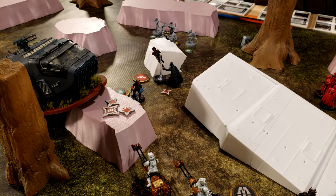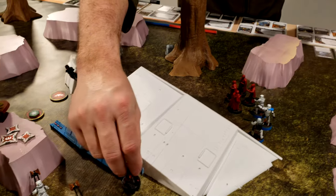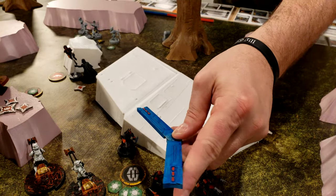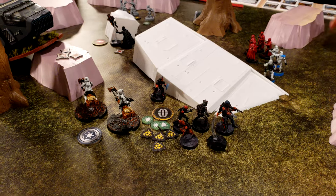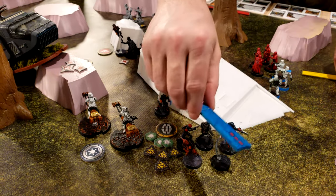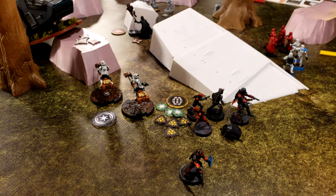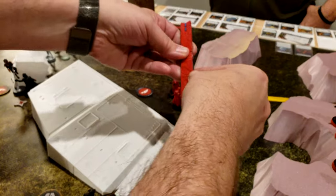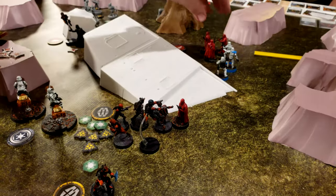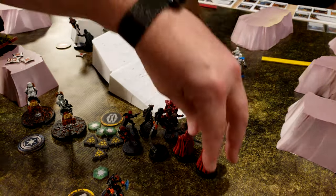Activating Gar Saxon — he's just going to take two moves to get away from the horrible man with the lightsaber. With the Royal Guard, they are going to come running over here, then running over here and charge these guys. Along the way they're going to use Offensive Push.